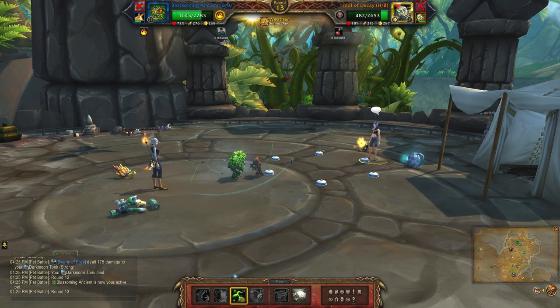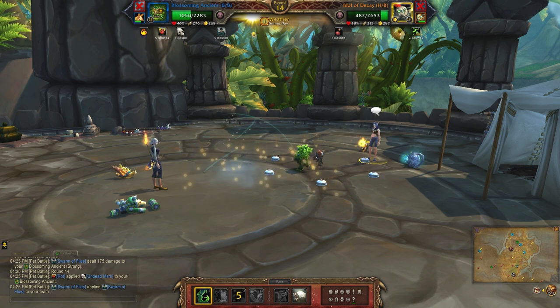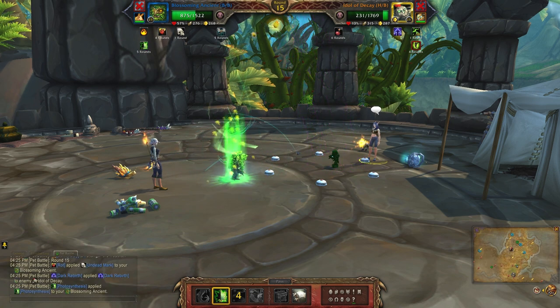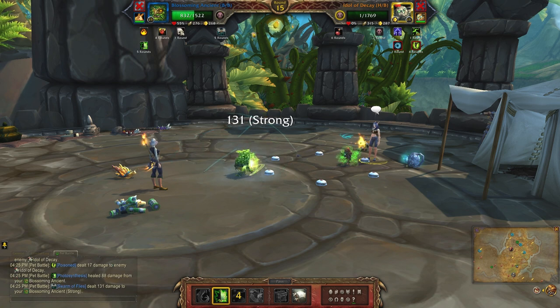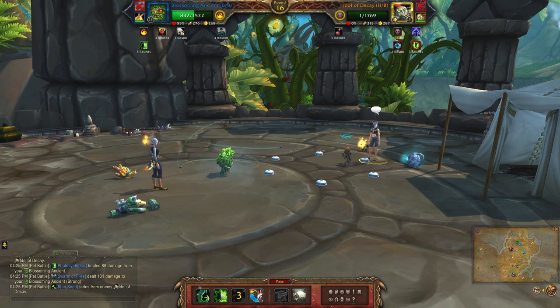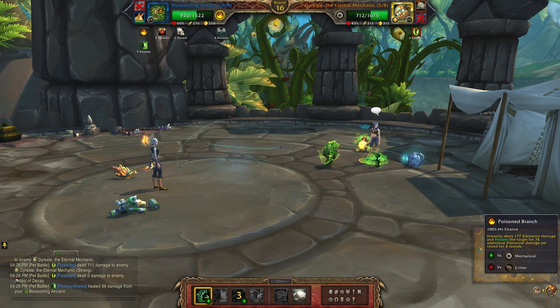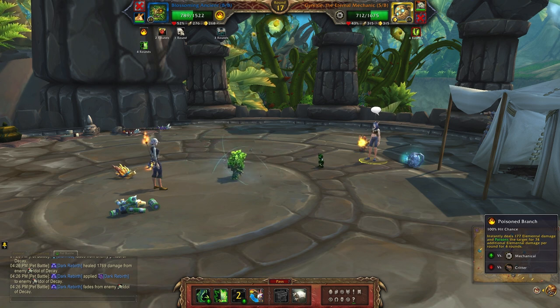Set up Stun Seed again, then Poison Branch, and give yourself a little heal with Photosynthesis. Whether he dies on that turn doesn't really matter — even though he has Dark Rebirth going, he is going to get switched out with the third pet. So even though he will pop back up, he will deplete on the back line and you won't have to worry about him anymore. Just hit Poison Branch for the little robot coming in.